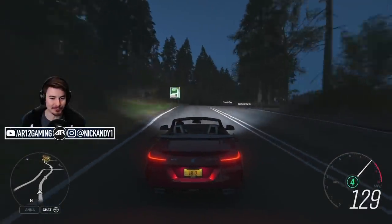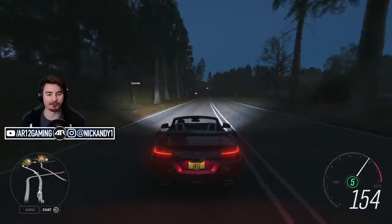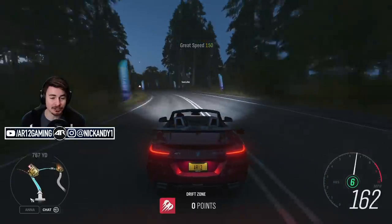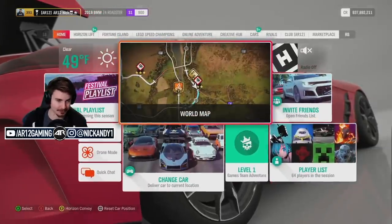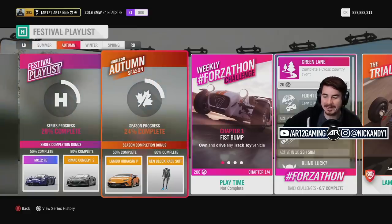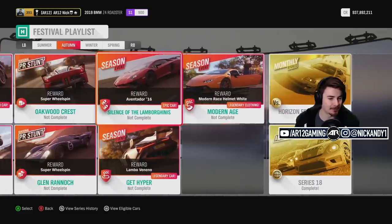Welcome back to Forza Horizon 4. It's another week and this week a very, very special car for us to go and unlock. I'm not even joking when I say the most requested car in Forza history. This is number one — it is the Lamborghini Huracan Performante. We've got to achieve 50% in the autumn season, and that is what we're going to go and do.